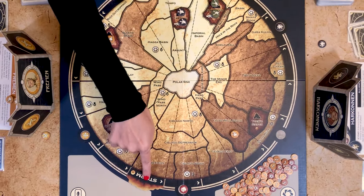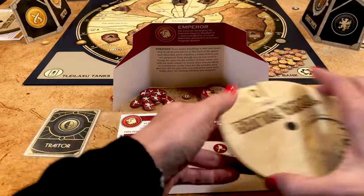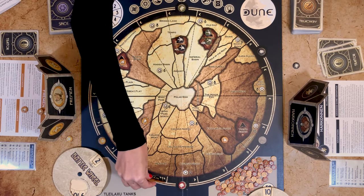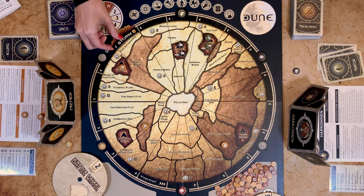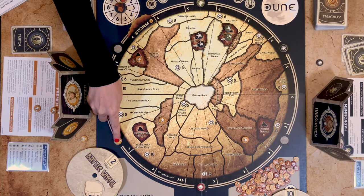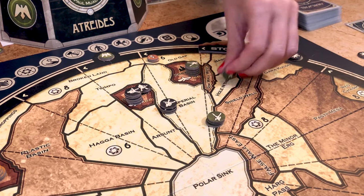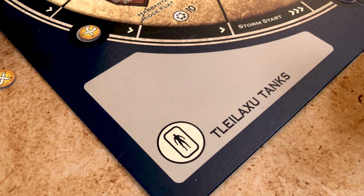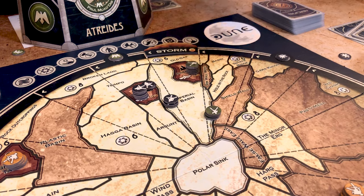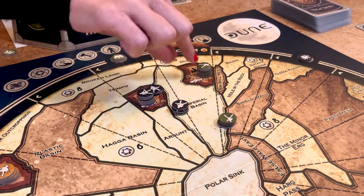The first time the storm moves, the two players who are nearest on each side of the storm start — in this case the Emperor and the Fremen. They secretly dial a number between 0 and 20 on the battle wheel, then reveal and add both numbers, moving the storm counterclockwise that many sectors. In subsequent turns the two players who last used the battle wheels do the same, but can only select a number between 1 and 3. The first player this turn is the one the storm will next approach. When the storm passes over sectors, it destroys all forces in sand territories except the Imperial Basin, sending those forces to the Tleilaxu tanks, and all spice it passes over is also destroyed. No force can move through, into, or out of a sector in the storm, and forces cannot battle if one is in the storm or if they are separated by it.